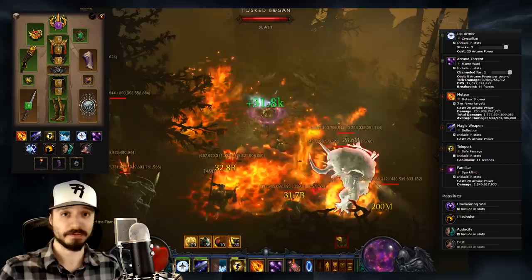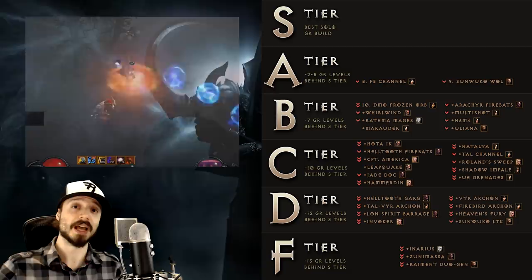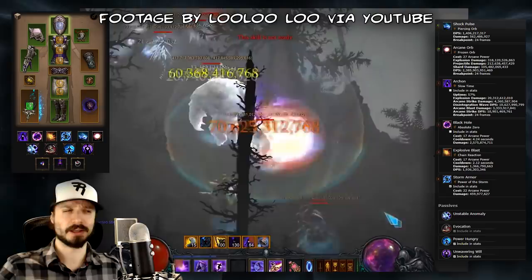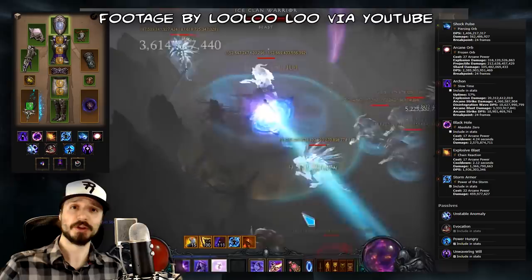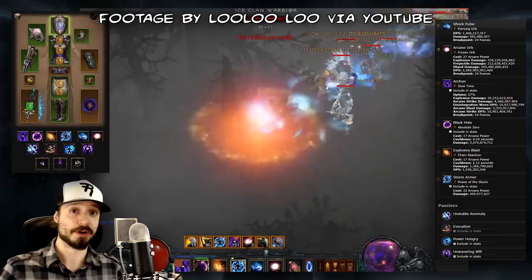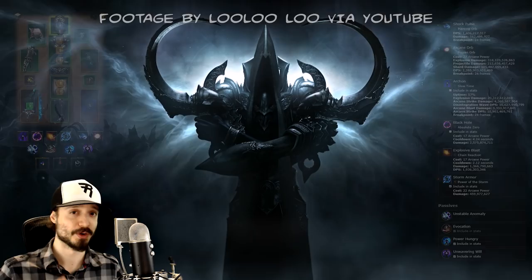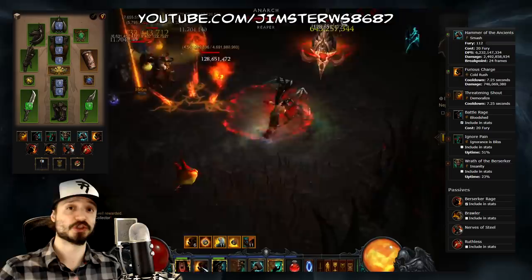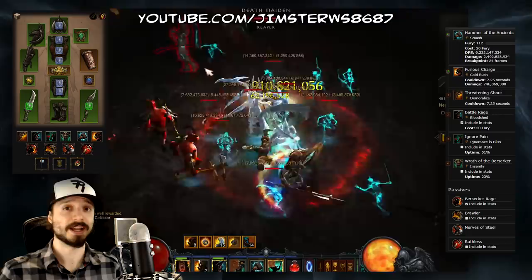Onto number 7, we have the Vyr Frozen Orb Wizard. This build emerged during Season 12 as a stronger variant of the DMO Frozen Orb Wizard, and it's sort of a reverse Archon build — you're using Archon to build up buff stacks, which you then benefit from while out of Archon. So normally in an Archon build you're doing all your damage in Archon; in this variant, you're doing no damage in Archon and all your damage out of Archon while throwing Frozen Orbs. Coming in at number 6, we have the Hammer of the Ancients Raekor Barbarian build. This build didn't drop a tier because it performed above expectations, proving to be the stronger variant of the HotA Barbarians — though it is more challenging to play than the Immortal King version.